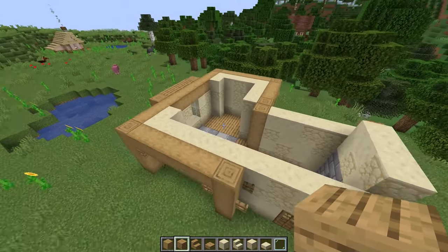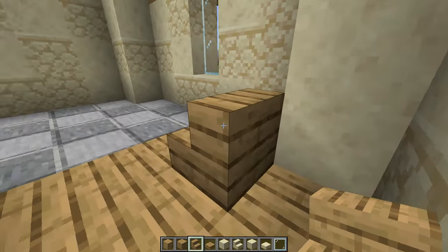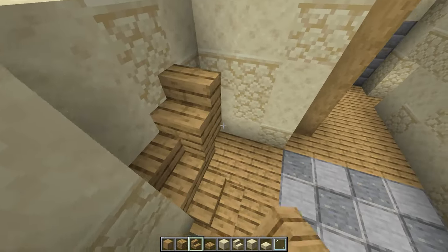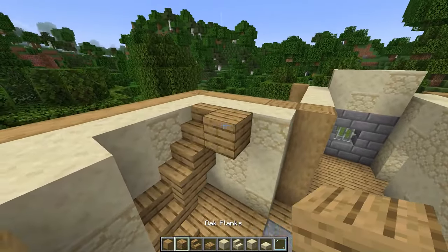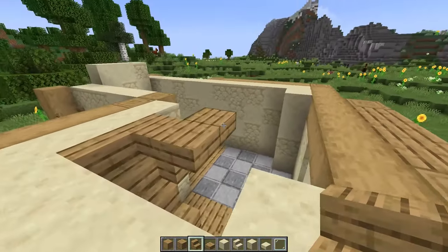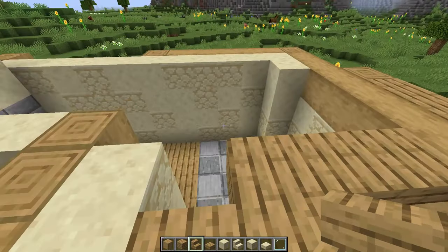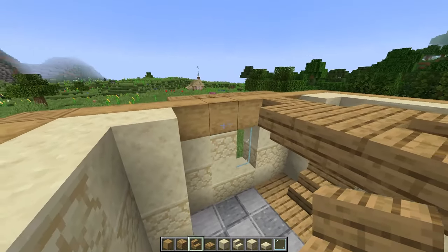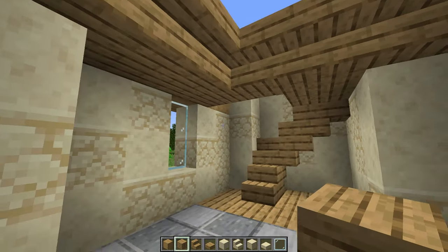Next we're going to build up our staircase and a little platform so we can work on the second floor. Right here we'll place an oak stair, then an upside down oak stair, and one more stair against that wall. Then we'll turn 90 degrees and place an upside down stair with a stair on top, then another upside down stair and normal stair. Next we'll place one oak plank, then place two stairs facing this direction, then two more stairs turning 90 degrees. Next from right here we'll place four upside down stairs going across, then three more going this direction. Now we'll just fill in these holes with oak planks, and then we can start working on our second floor.